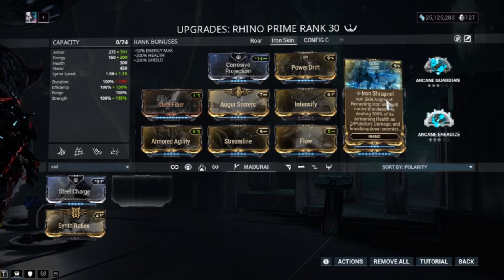Iron Shrapnel allows you to refresh your Iron Skin at will. If you can see in the bottom right that your Iron Skin is at two percent, just press two again and it'll switch back on. So it goes on and off — on and then off — that simple. Switching it off causes a puncture proc that knocks enemies or does a bit of damage to them, but the main use is just toggling it on and off.